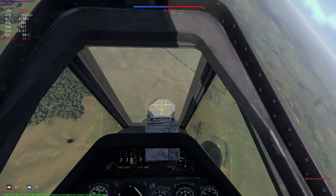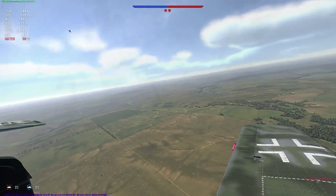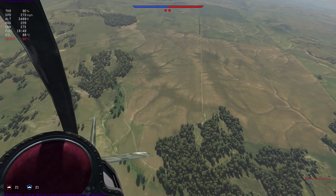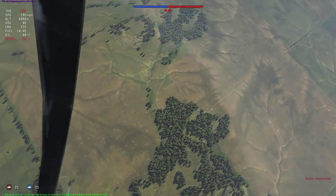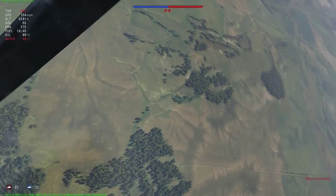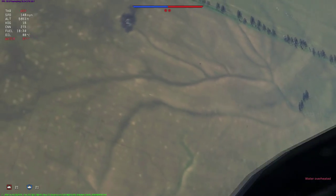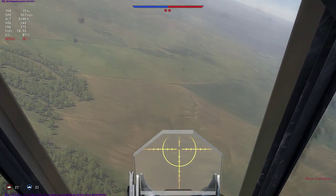So now all I have to do is not make any mistakes, and this fight should be in the bag. His energy state is much lower than mine, and I'm able to just continuously boom and zoom him, and he can do very little now, as the performance gap between our two aircraft at the moment will not play a factor. My goal is to keep attacking him and not allow him to gain any sort of foothold that he can use over me.